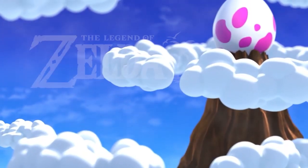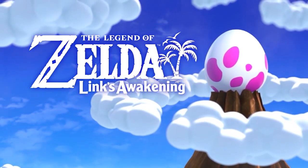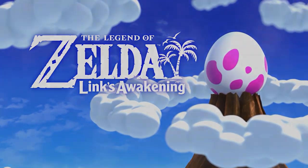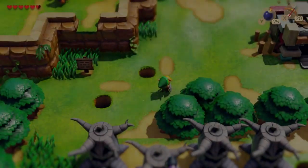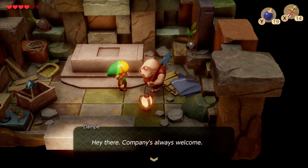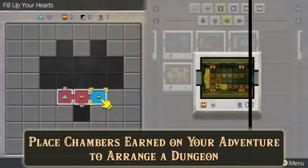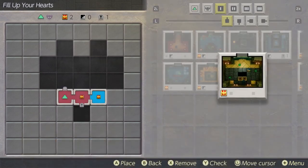At E3 2019, we finally learned about a new addition to the upcoming Switch remake of The Legend of Zelda: Link's Awakening, that wasn't the adorable toy-like graphics. Replacing the camera hut — may it rest in peace — is the Chamber Dungeon, a seeming companion to the Color Dungeon, which is returning, where you can create your own dungeons using room tiles from dungeons you've cleared.